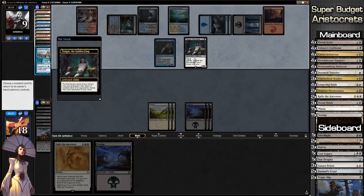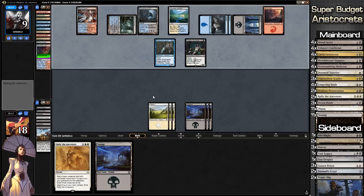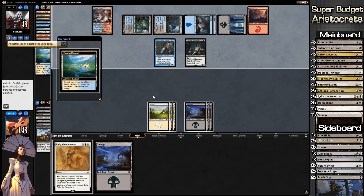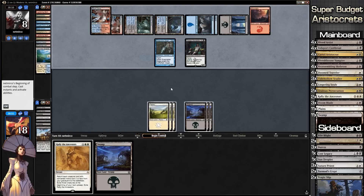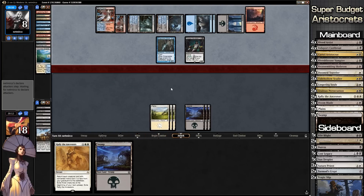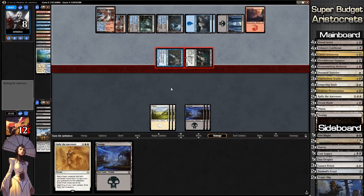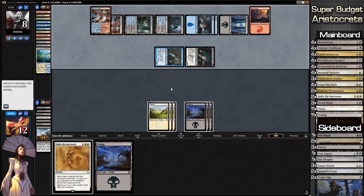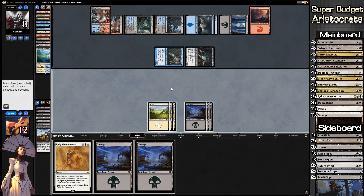Tasigur again — let's give him Ancestral Vision back, hopefully winning before he plays it. Our opponent is basically tapped out which is good for us. We could Rally but I don't think it's worth it at this point. What do we draw? We keep drawing land — why am I drawing all the land? I'll play it and ship to our opponent's turn.